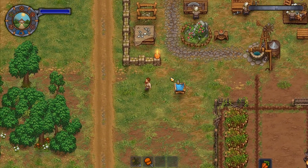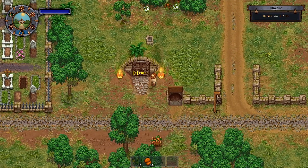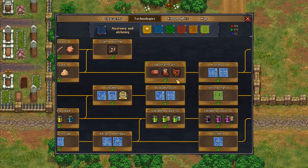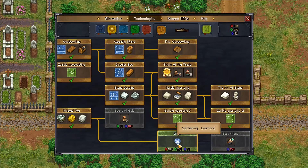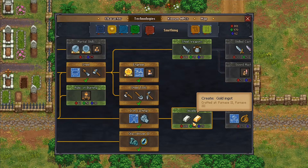Hey folks, it's Frithgar here, welcome back to Graveyard Keeper. We can go over to the lighthouse first — we've got 62 in here, nothing left in that one, several to get in building one. We could get the gems right now — smithing, we've got several to get, we could actually unlock three of those right now.